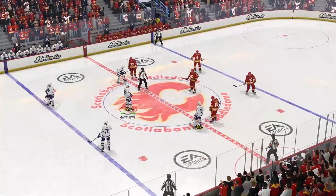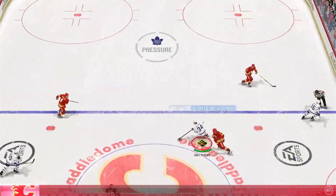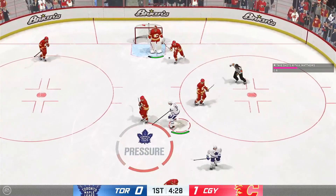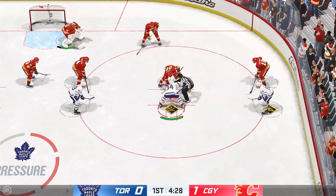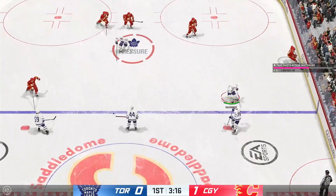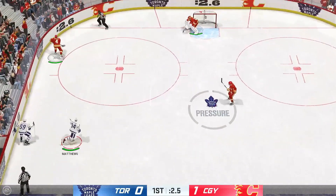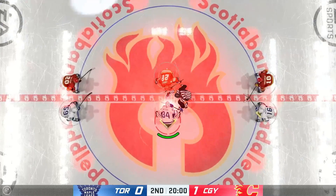Elias Lindholm gets one past Martin Jones, but that's fine — I don't need to win, just get Matthews three goals and an assist. Matthews gets a little room over the blue line, takes a snipe that doesn't go in — first shot of the game. A second shot follows, so we need three more to finish the challenge. After the first period we only got three shots with Matthews — this is going to be really hard.